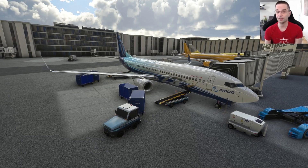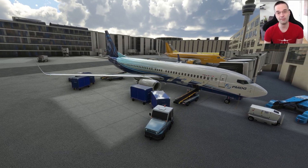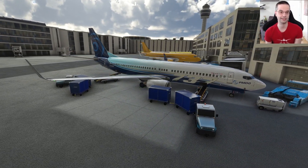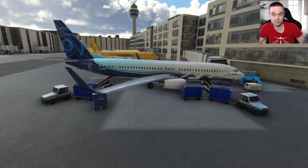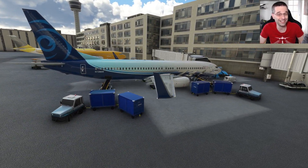Hey everyone, it's Mark and I'm back with another flight sim tutorial on the PMDG 737. This time we're going to be looking at everything that you need to know to prepare the flight deck for a full flight. This video is part of a three episode deep dive on the 737, and in the subsequent parts we're going to be looking at how to fly the route that we're about to program into the FMC.